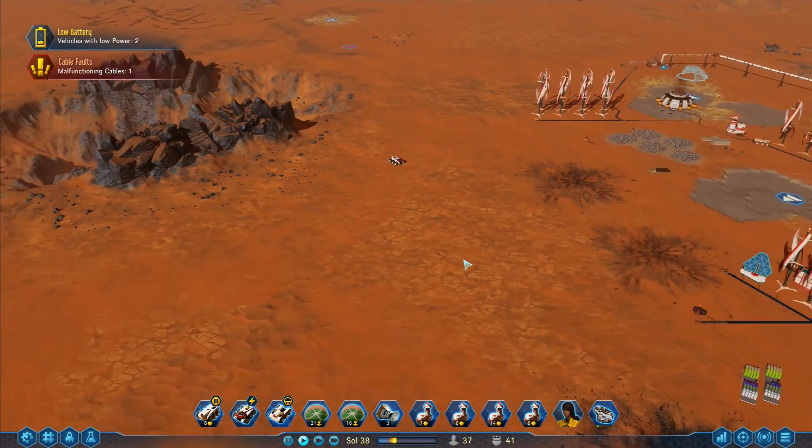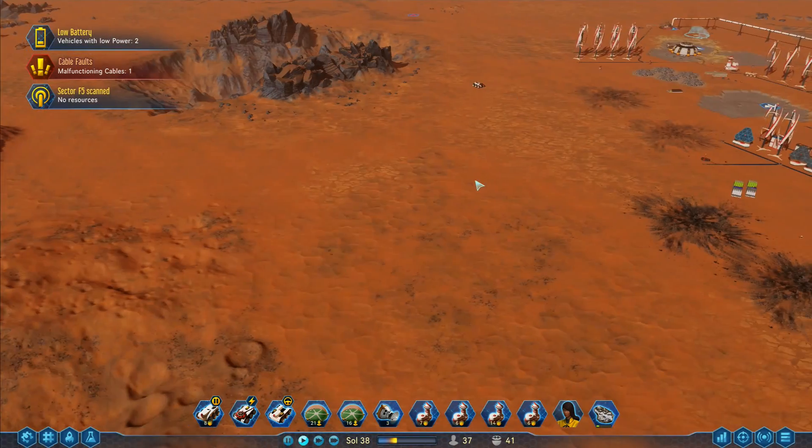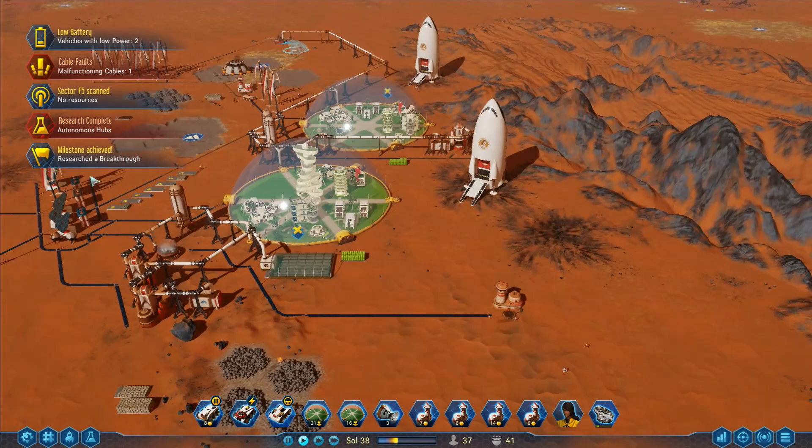I'm going to have to figure that out for next time. Oh — sector scan: no resources, buildable area three percent. No resources — just great. Research complete and... not achieved.